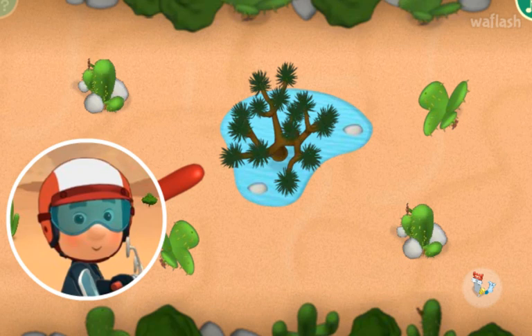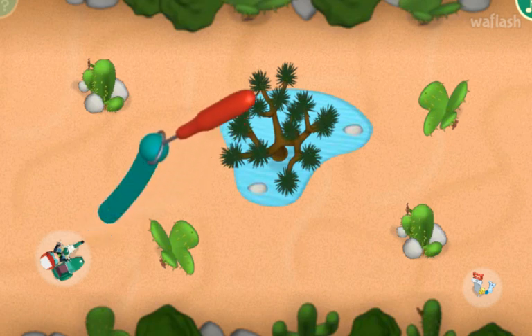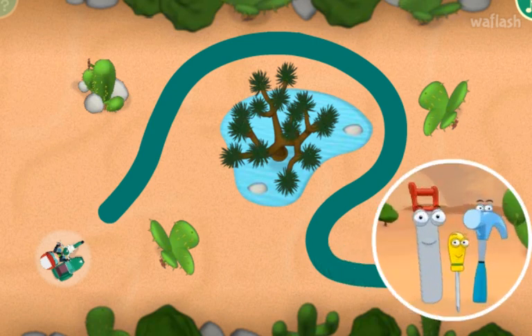Manny is on the way to the big family reunion, but before he can visit his relatives, he needs to find the special friends who are also part of Manny's family — his tools! Click the flashing road maker tool to pick it up, and then paint a curvy road that leads all the way to Dusty, Pat, and Felipe.